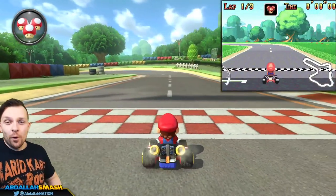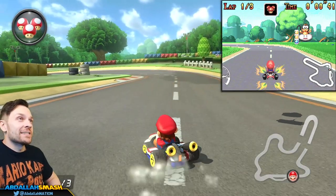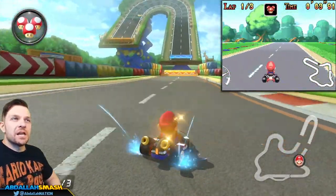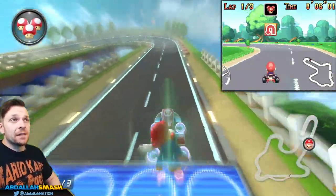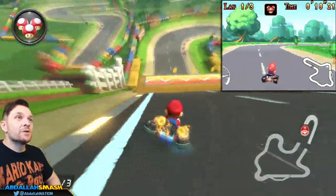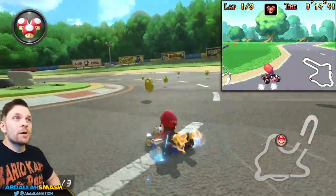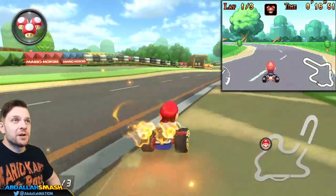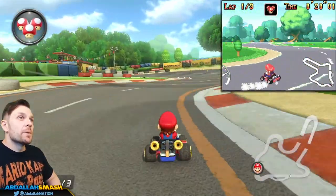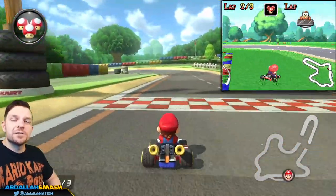Here we are at the Game Boy Advance Mario Circuit — this one totally got a glow-up. It's one of my favorites because there are so many different grass shortcuts you can take with mushrooms to catch up if luck doesn't go your way. There's an anti-gravity section that lets you U-turn your way through, tons of mini turbo areas, and watch out for the oil slicks. A boost panel appears on the right-hand side, just like in the original game.